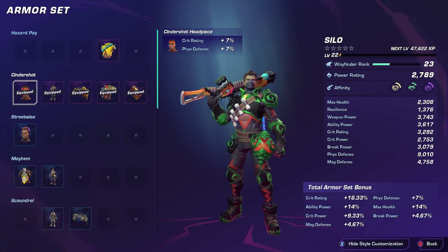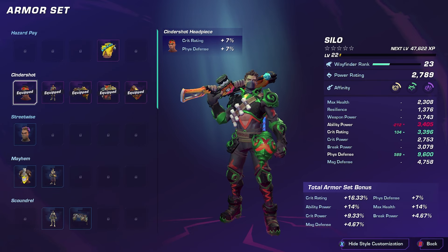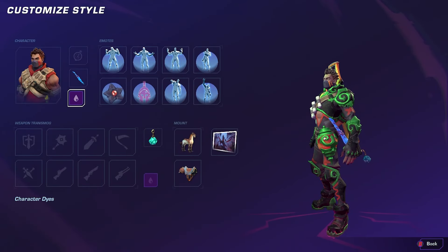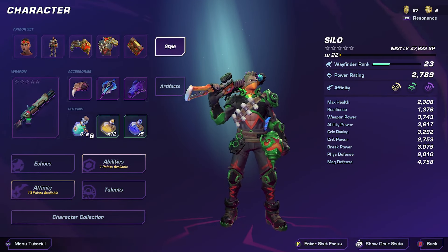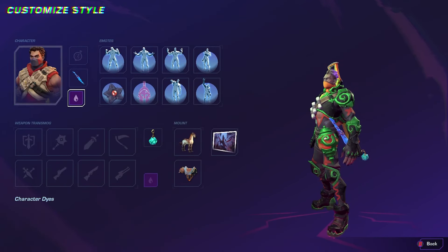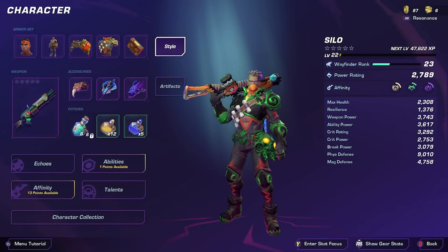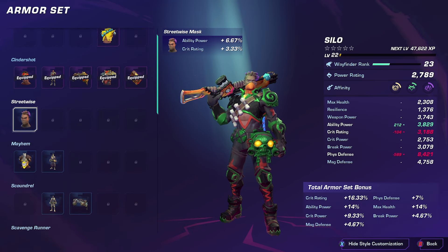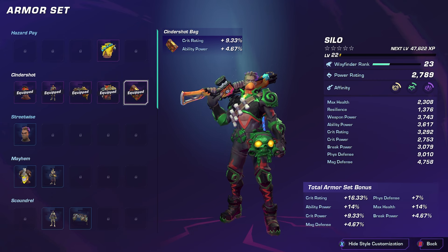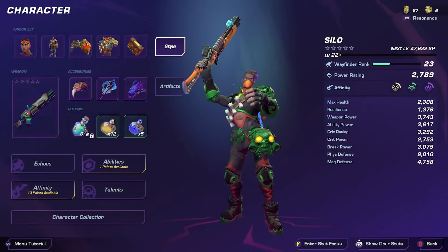The last but certainly not least critical thing you should know as a Wayfinder player is that character equipment and character style are two different things. The items you equip your character with that have base stats can stay on you while you wear a different item cosmetically. If you click on style in your character customization window, you can go through all your items and choose any one you want, and it will not impact your stats. The only time items impact your stats is outside of that section when you're clicking on items showing stats. So if there's a cool top that isn't the best for your stats, you can keep the stats of another top and wear the cool one. I tested this myself — it does not change your stats.